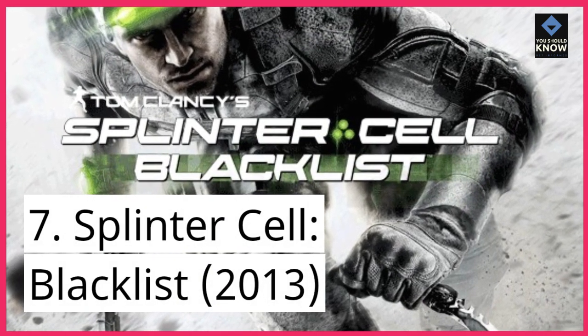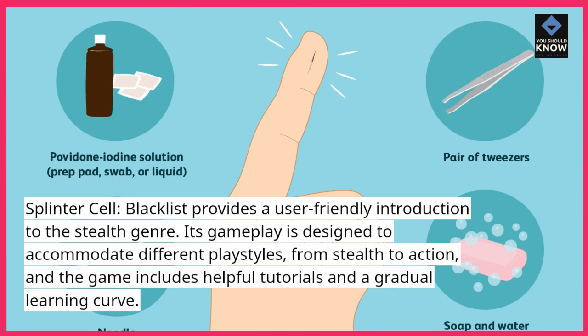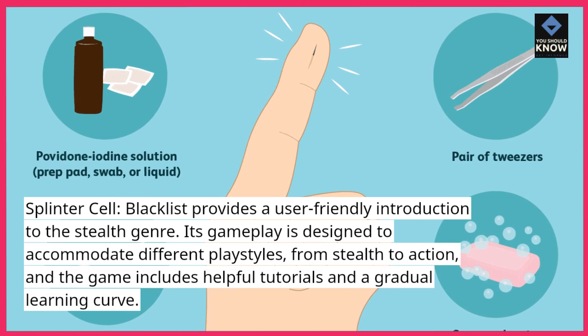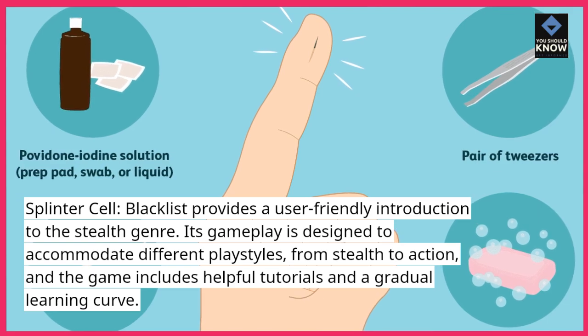7. Splinter Cell: Blacklist (2013). Splinter Cell: Blacklist provides a user-friendly introduction to the stealth genre. Its gameplay is designed to accommodate different playstyles, from stealth to action, and the game includes helpful tutorials and a gradual learning curve.